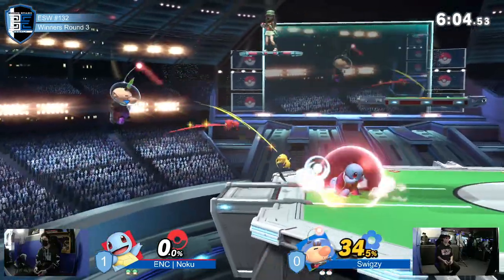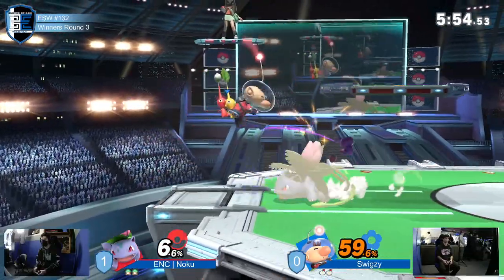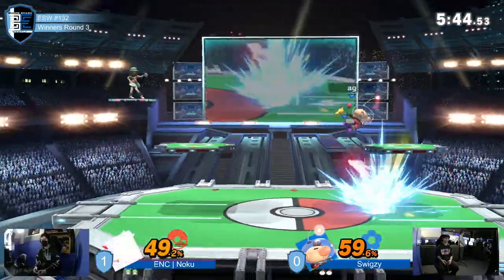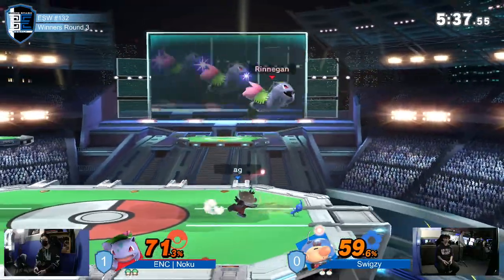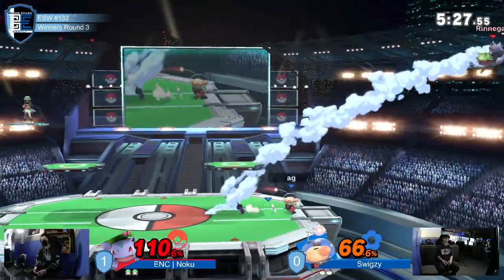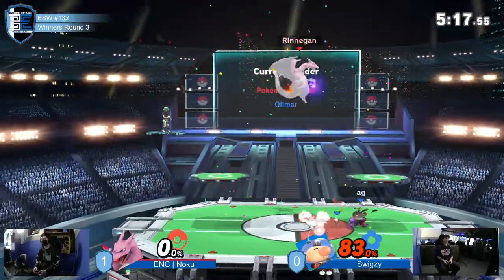What a short hop to go over the purple Pikmin. Noku just playing defensive, waiting for Swigzy. He knew Swigzy liked the neutral spot dodge, so he waited and then went for the Nair. Just barely. As we were saying, he can sit there and charge up smash — if timed right it catches roll, it'll catch neutral get up. The only thing you can do is jump, but what are you going to do when he has Razor Leaf over you? Razor Leaf up air, Razor Leaf Vine Whip — the ledge trap is just too insane. Ivysaur just covers your options. There's that up smash again — another up smash taking Noku's second stock.